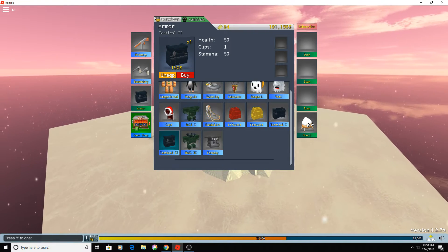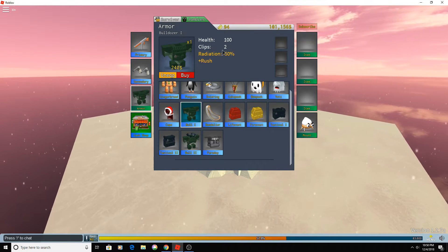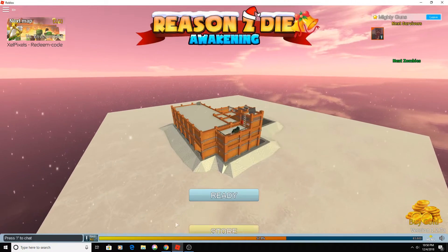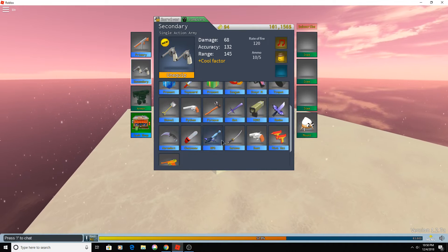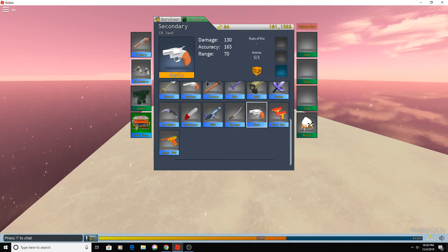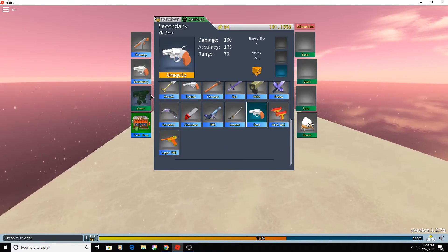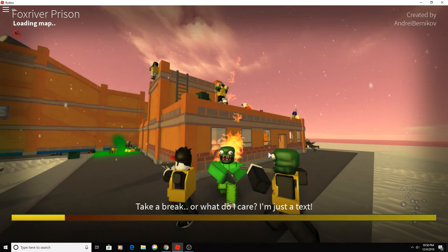I'll use a different vest this time — a Bulldozer 1 vest. Since it gives me 2 extra clips, I should get 3 magazines. But I already tested it multiple times and it doesn't work. Anyway, it should give me 3 magazines in reserve.